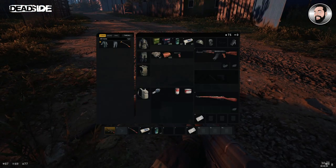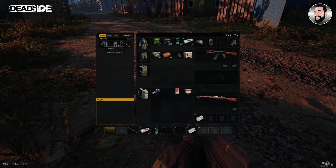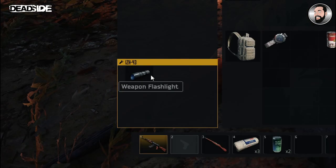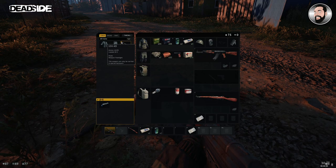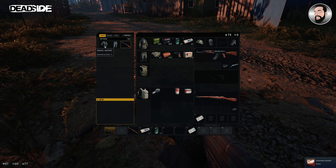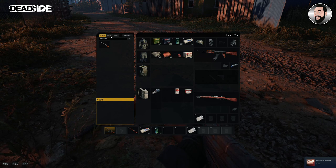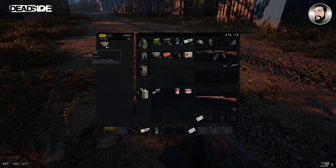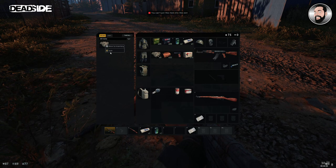Notice this shotgun here shows a little spanner icon on it. When we click on it, it actually means it's got an attachment on it. When I first started playing I thought it meant the gun needed repairing - it doesn't. It means it's got an attachment. You may not want the gun itself but you may want the attachment on it. In this instance I had a torch attachment, which is quite handy for those darker areas.